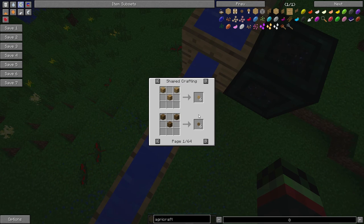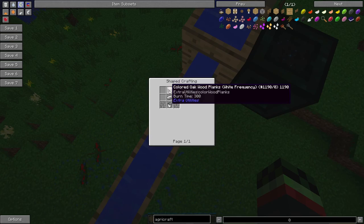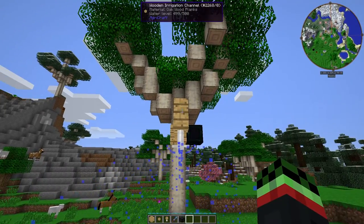Keep in mind, Agricraft does override the bowl recipe — bowls require wooden slabs instead of planks. Then the sprinkler requires a bucket, two iron bars, an iron ingot, and a wood plank.